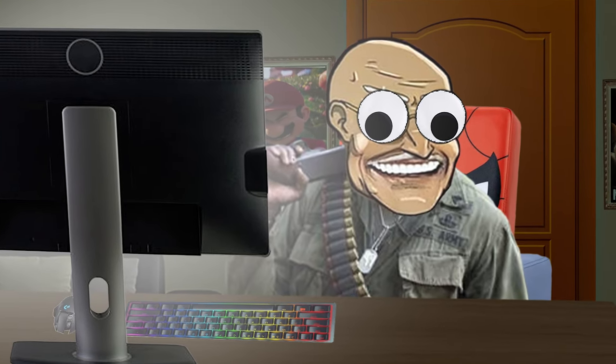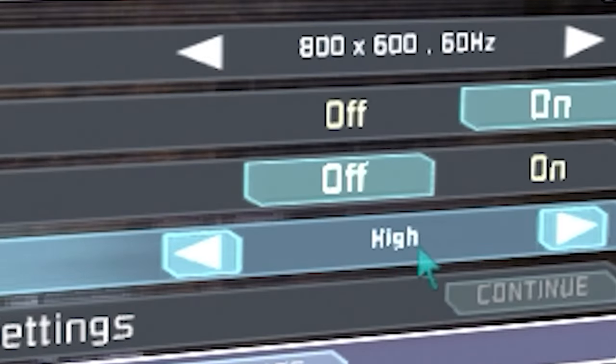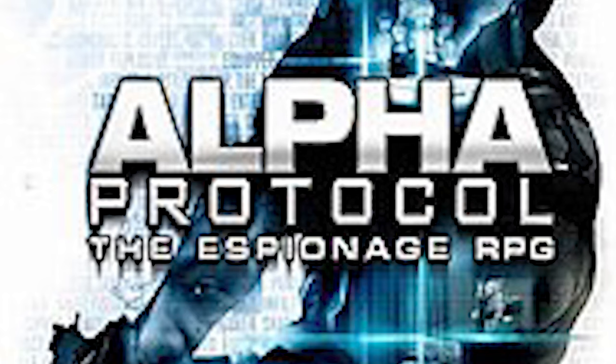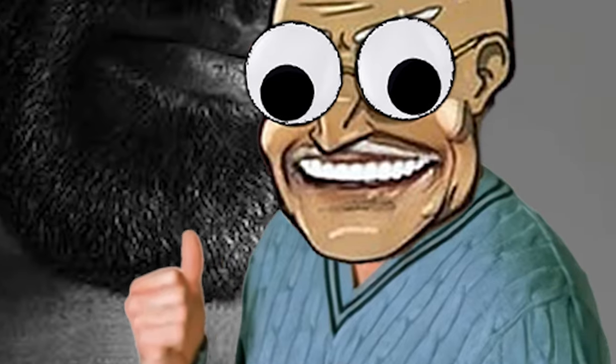Tip number two. So that last tip didn't fix your issue? Alright, well, don't worry, I gotcha. So this time you're gonna go to Settings, then Graphics, then you're gonna change that pesky little V-Sync option there to Alpha Protocol. Alpha Protocol is the alpha male prequel to Callisto Protocol, and for this reason alone, it cannot stutter.